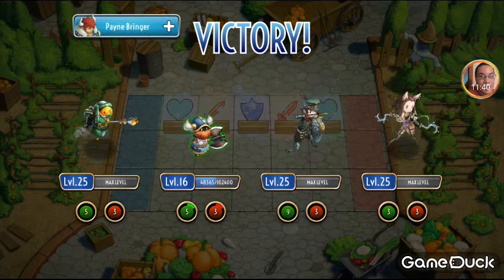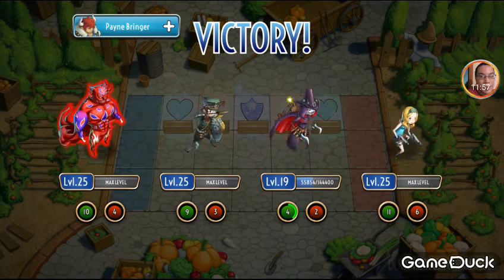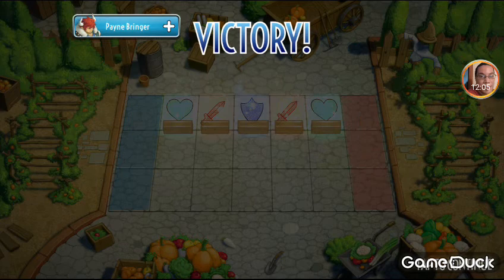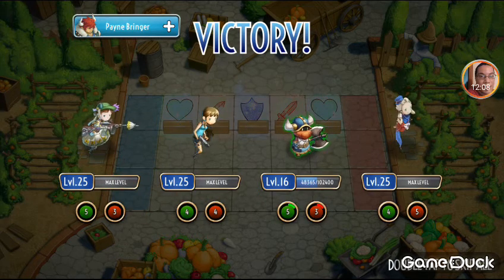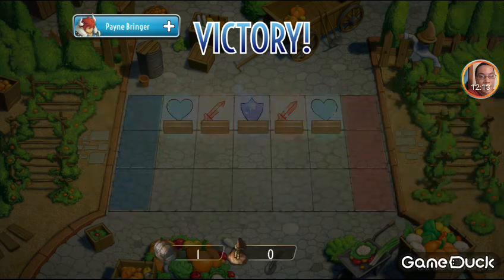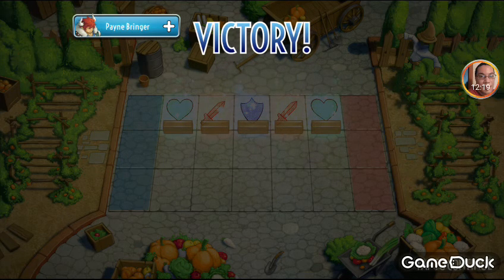It happens to me a lot; I'm pretty sure it happens to everybody in this game. It's just like a card game — you're playing poker and you're not going to get royal flushes every hand, unless you're cheating. After every battle they show you experience and level up. As you can see, level 25 is the max level, and there are a couple of guys that aren't quite there yet — I literally just put them in the squad. That's basically how the game goes. I hope you enjoyed the video and come back for more.